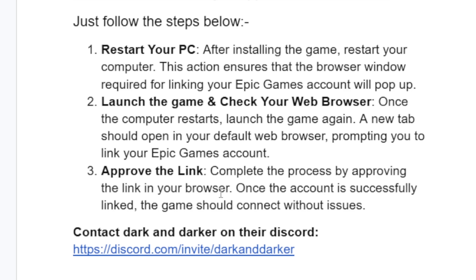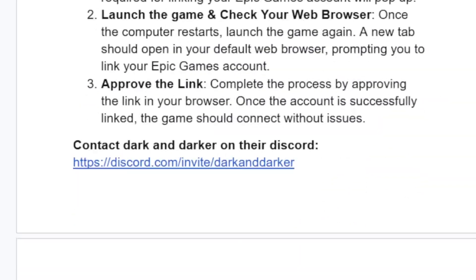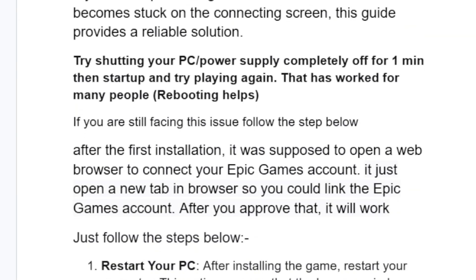These are the best fixes for Dark and Darker stuck on the connecting screen. If you've followed all the steps correctly but you're still having the same issue, the best way is to contact Dark and Darker on their Discord, open a support ticket, and they will guide you through the next steps to help you resolve this issue.